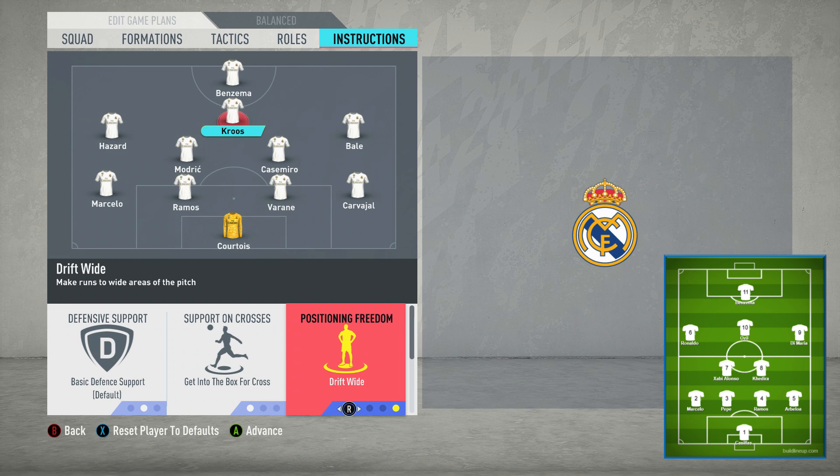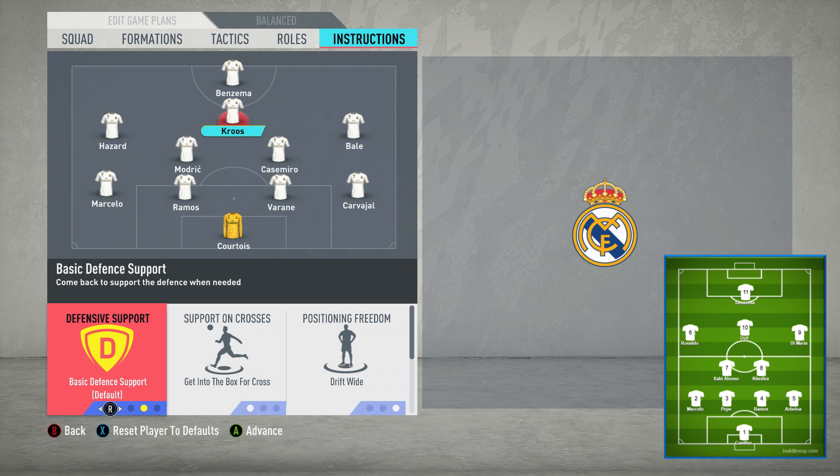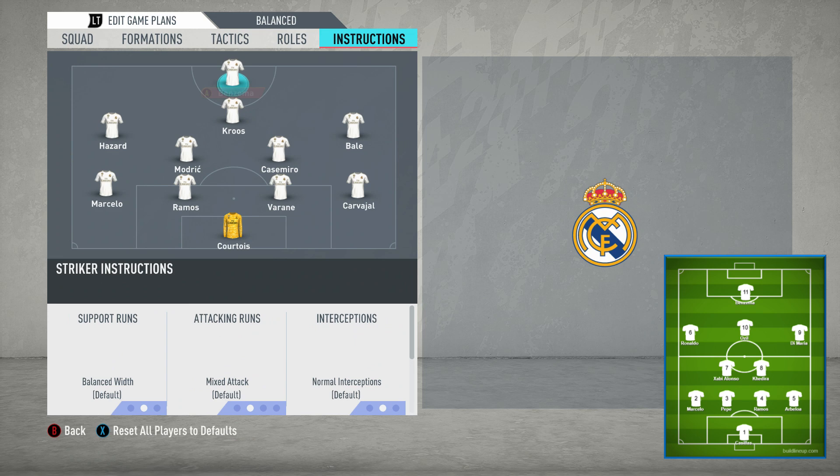For positioning freedom, you want to change this to drift wide. It's very free-roam orientated — you're making the opposition not know whether to stick with their man or stay in their zonal area. With Bale and Hazard, or Ronaldo and Di Maria, coming inside, you then have Ozil drifting out wide, creating problems for the defence. In terms of interceptions, change this to aggressive interceptions — they would be the first line of defence, pressing high up the pitch. That makes up for only having basic defensive support.